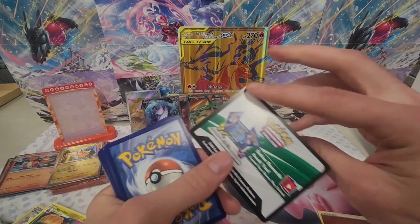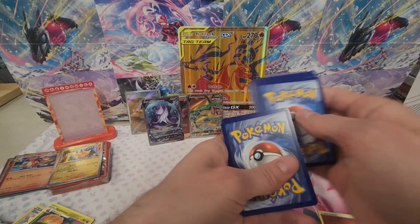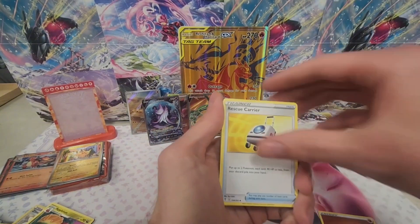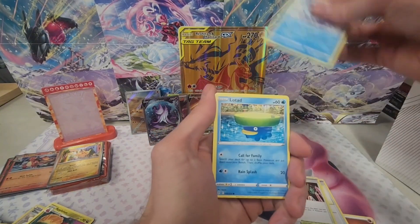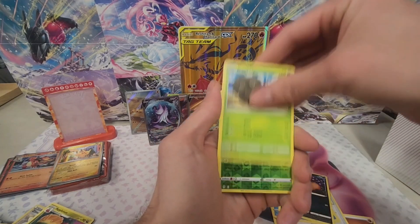We've got the old school white and black border, which means you're going to get at least a holo in this pack. I did see something shiny again — don't want to get too excited here, but this could be one of the best boxes we ever opened if we get a banger pull out of this pack.